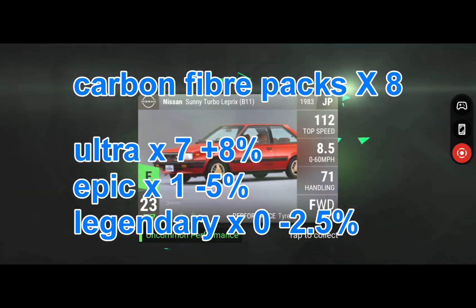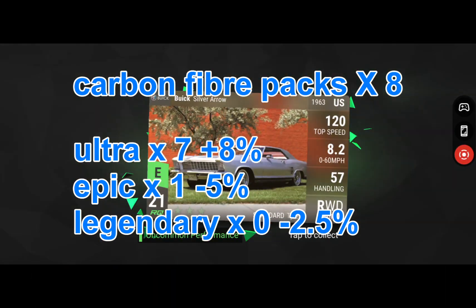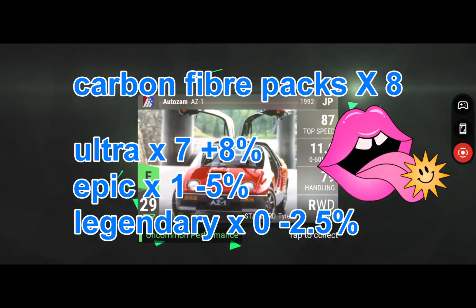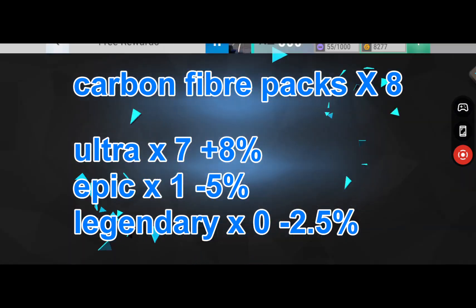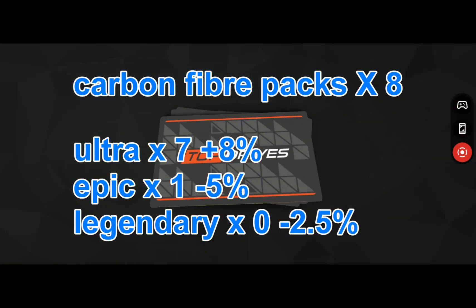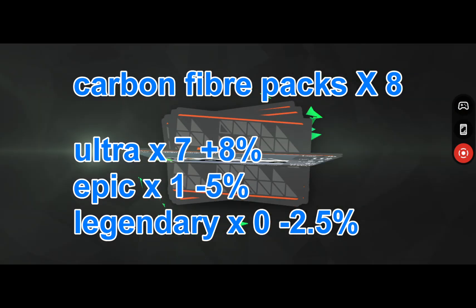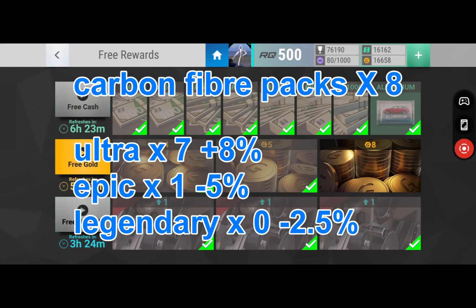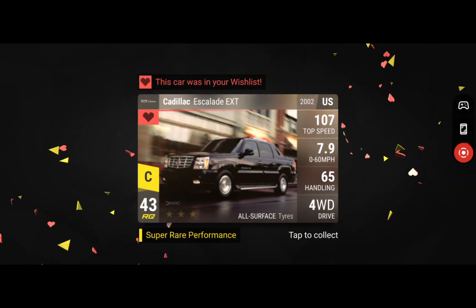Moving on to the carbon fiber packs, we got eight of those. Ultra rares came in at seven times — that's plus eight percent, so that's really bad as we got the lowest card more. Epics we got one, which is minus five percent, really bad again. Legendary we got nothing, so that's minus 2.5%. Overall absolutely pants — it was a load of junk. Wish listed.